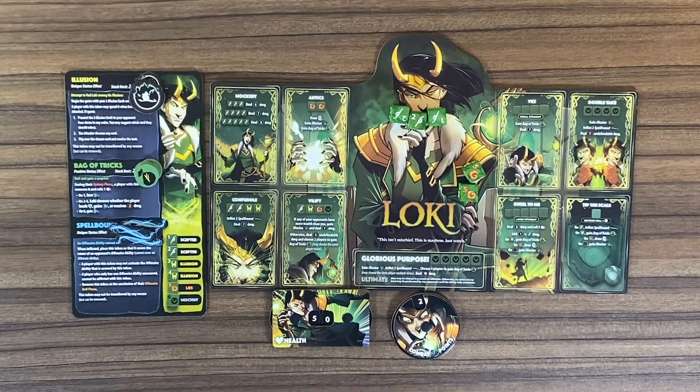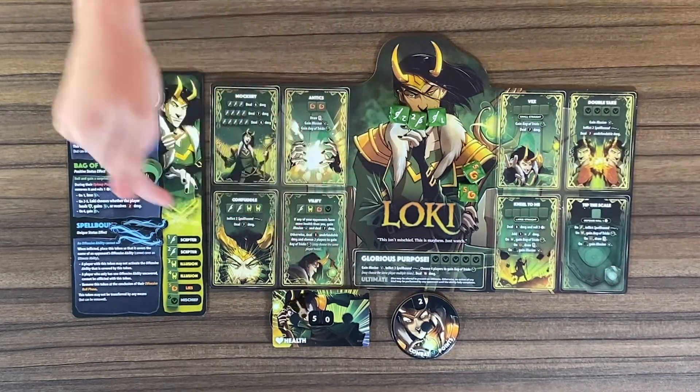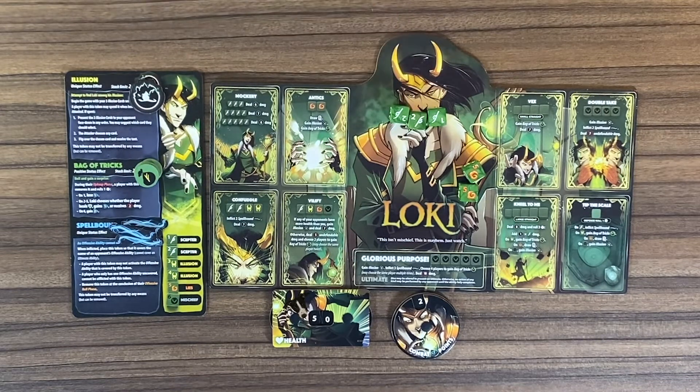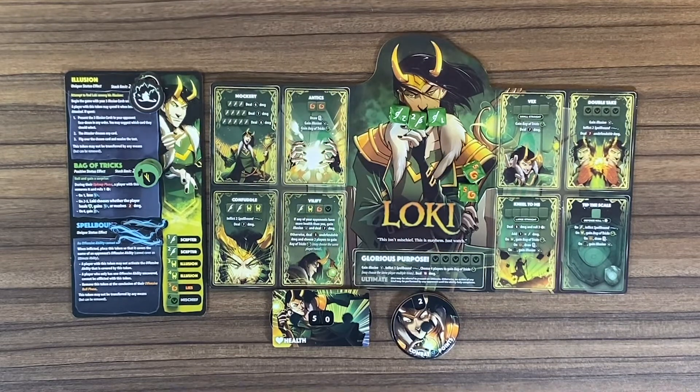But the big thing is the ultimate ability. Loki's is his Glorious Purpose. With every ultimate ability, you are essentially getting a Yahtzee and rolling all sixes. And in Dice Throne, a Yahtzee lets you gain a ton of status effects and deal a buttload of undefendable damage to your opponent.